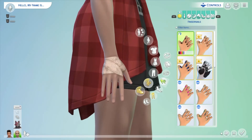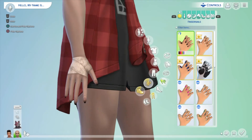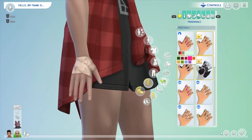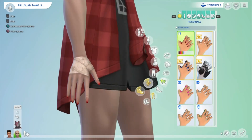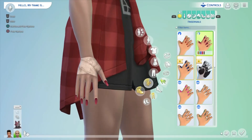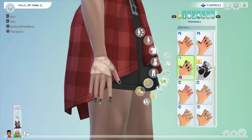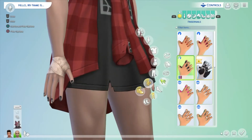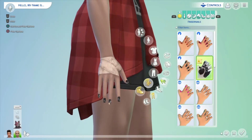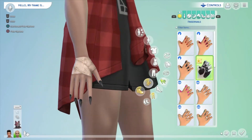We also have some new fingernails. One style looks like dirt under the nails, which works great for the werewolf storyline, but there are also prettier swatches. There's a slightly longer version that looks a bit different. Finally there are some that look more dirty and rustic.